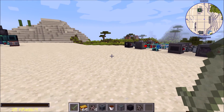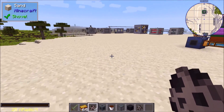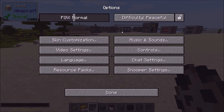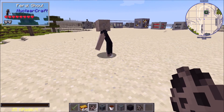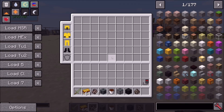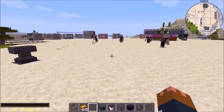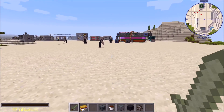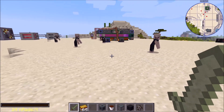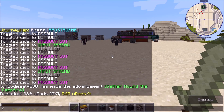Next, feral ghouls have been added to the nuclear wasteland. We're not in a nuclear wasteland here but I can spawn some. They're pretty nasty. We're in peaceful mode so let's go into easy mode and spawn a few. They normally spawn in the nuclear wasteland and are quite rare — I don't think more than 10 will ever spawn at once, which is a good thing when you see how they fight.